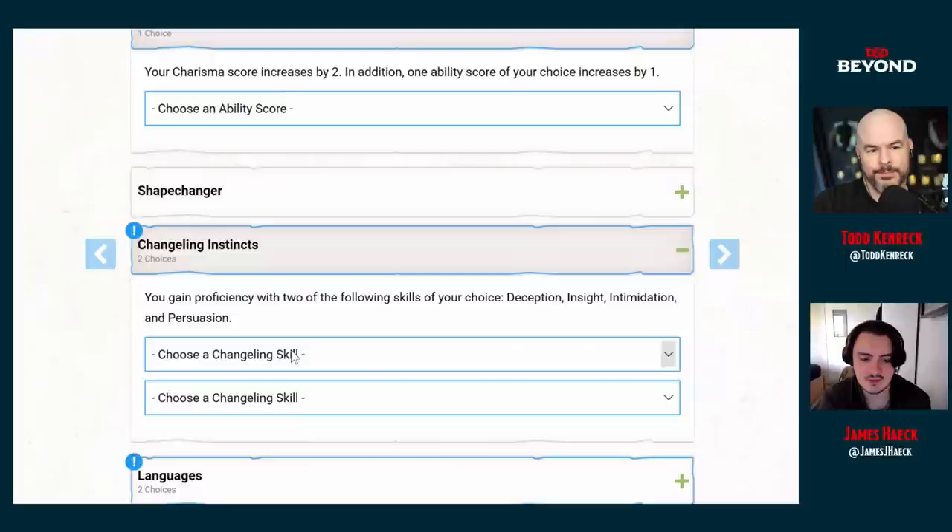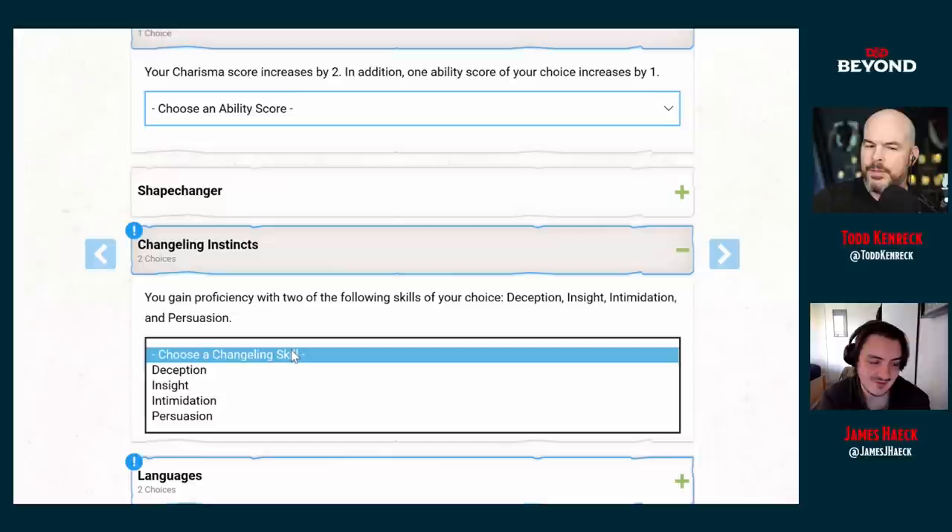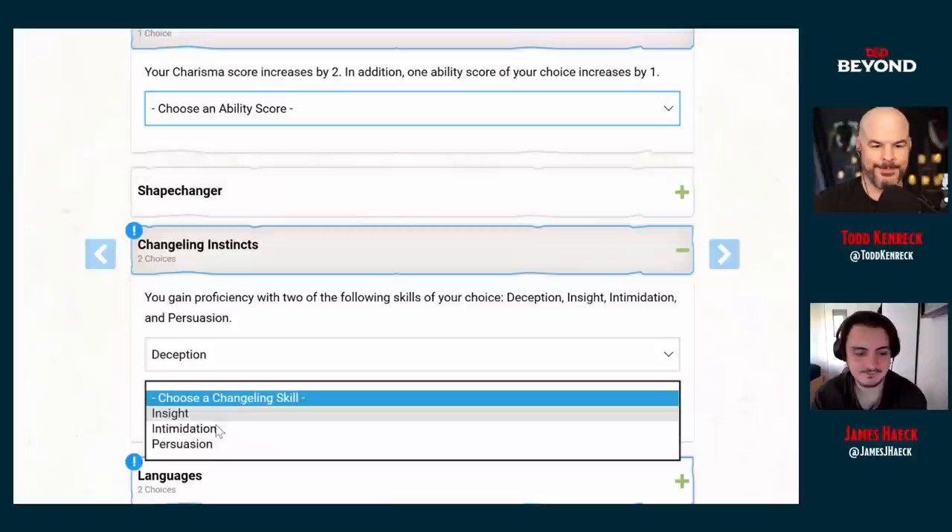What do we know about James Bond? He's good at playing cards, he's a seductive type. He doesn't necessarily do a lot of intimidation — he's not a strong-arm guy. He's got a concealed gun. He's quite often not figuring out the plot, and he's not always very deceptive either — he walks in and says 'Bond, James Bond.' He's good at bluffing his way into things. Let's go with Deception and Persuasion.